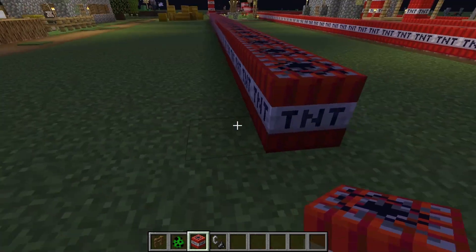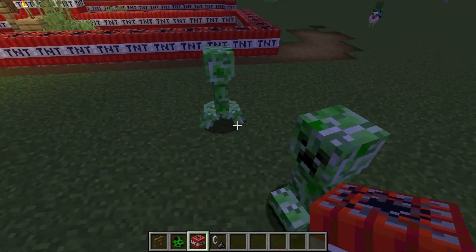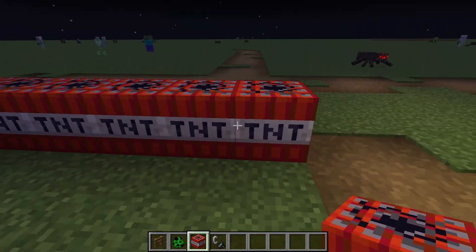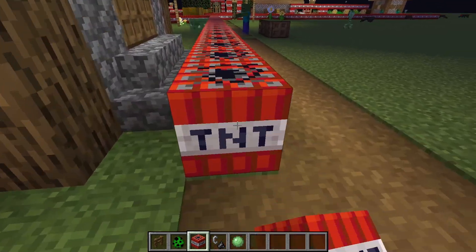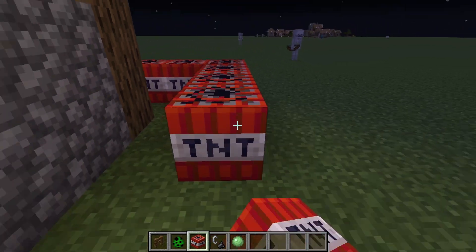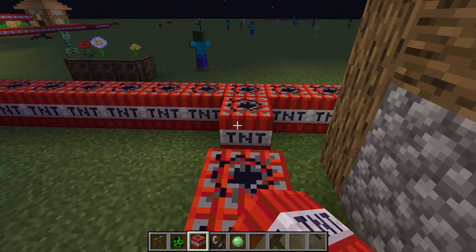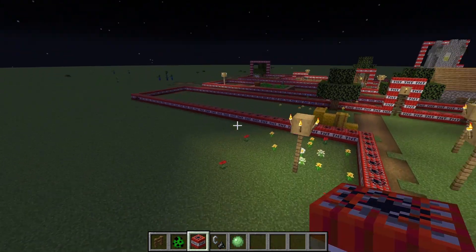As I continued to lay the TNT, two creepers decided to show up and join the party. I think they wanted to help me out — more the merrier. I guess they were ready for this TNT firework show as much as I was. There was a little building all the way outside of the village, a bit farther out, and I wanted to make sure I got it too. So I made a straight line of TNT to it rather than continuing the snake chain, got around the entire building and loaded it up with TNT, dodging the slimes and mobs since it was nighttime.